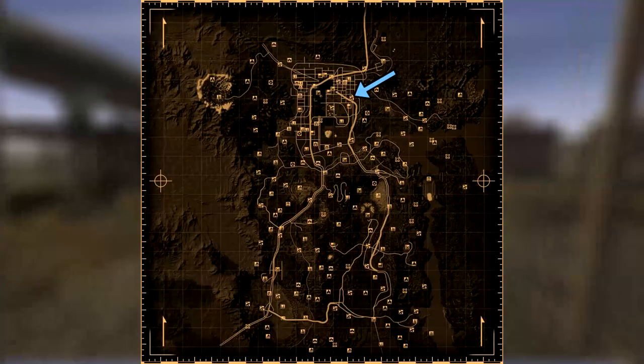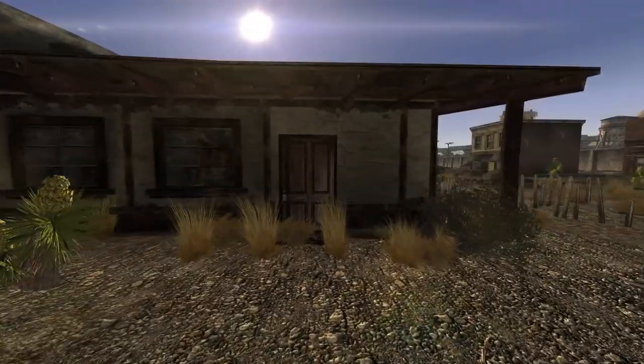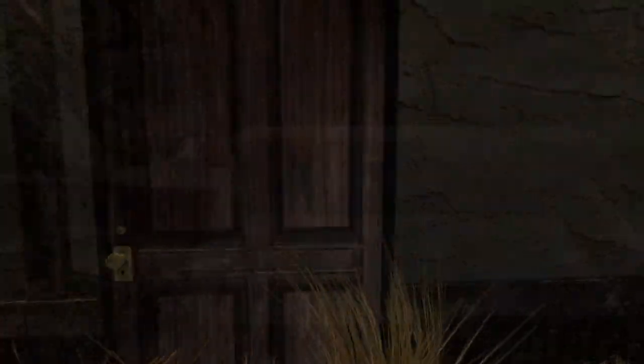Next up is Hostetler Home. Head directly northwest from Durable Dunsat Caravan. Make your way into the house and on a side table between two couches will be the cap.